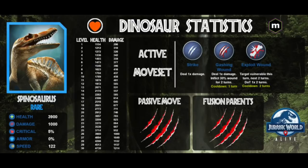Spinosaurus is faster than Raja Kylosaurus, so you attack first. Use Gashing Wound - that does 30% of Raja Kylosaurus's HP for two turns. Since it's based on Raja Kylosaurus's HP, a level 6 to level 20 Spinosaurus does the same amount of damage, so level doesn't matter. Just bring a level 6. Go in there, 30% of its HP gone, 70% left - and then Raja Kylosaurus will probably one-shot your Spinosaurus.